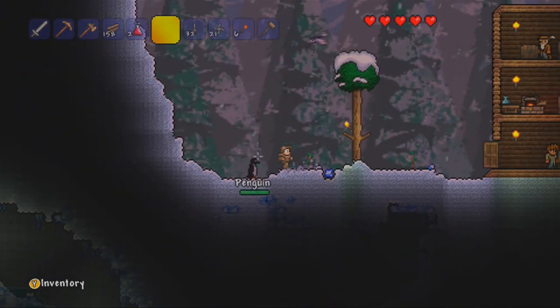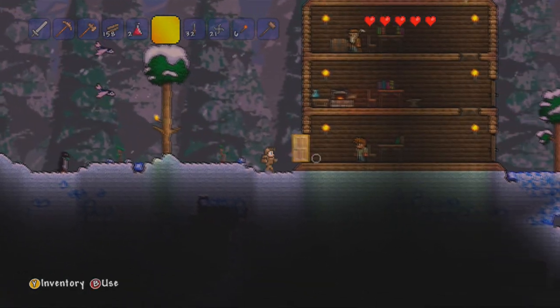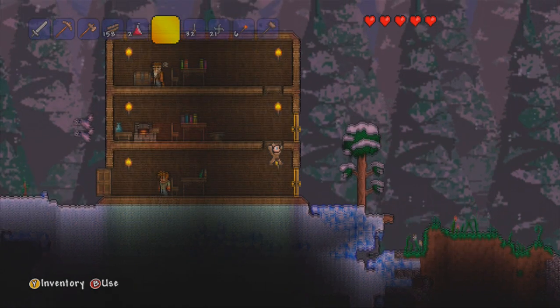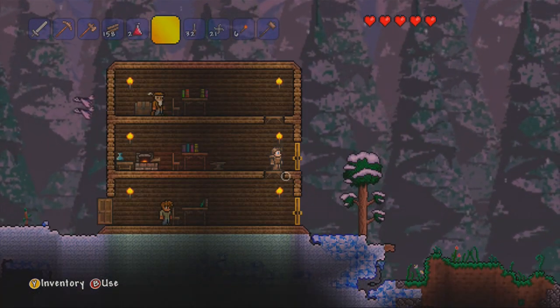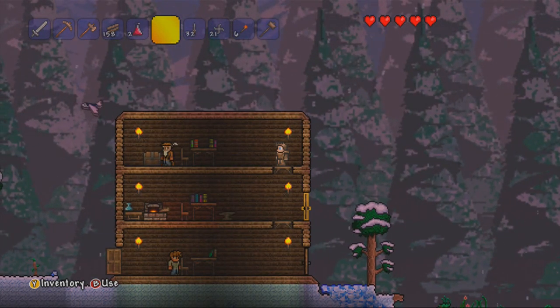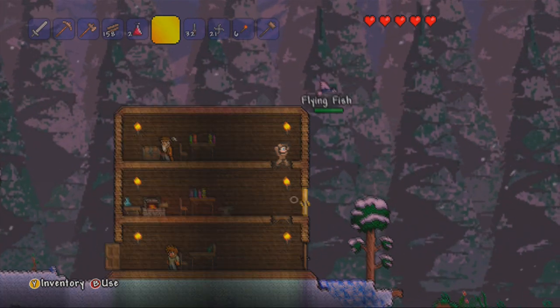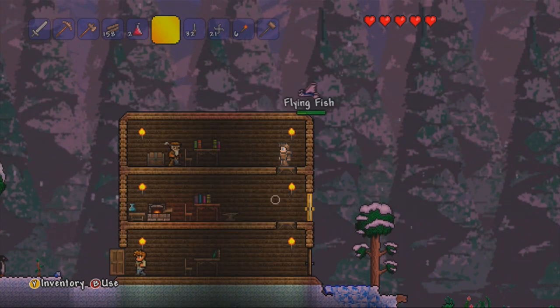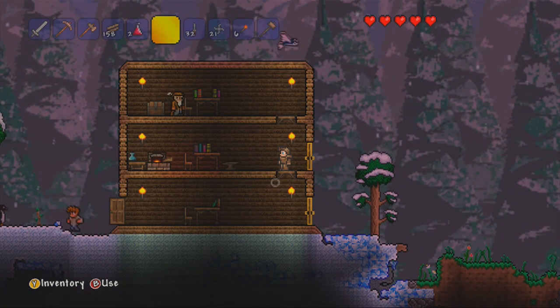So what I'm going to be doing now is I'm going to be going on to new worlds. I'm going to be going to get a water bolt. Now a water bolt — you can find them in the first room of the dungeon. They're a really good item if you can find them there. So I'm going to go find one. I'm not going to show that because it's going to take absolutely forever, and you guys don't want to see that. So I'll be back with my water bolt hopefully in the near future.